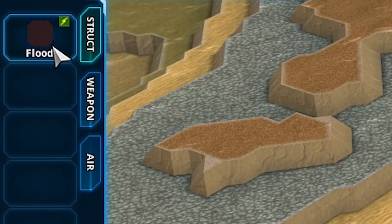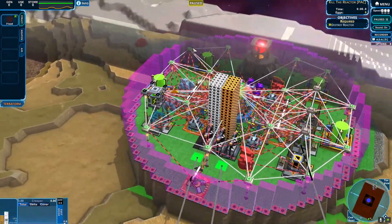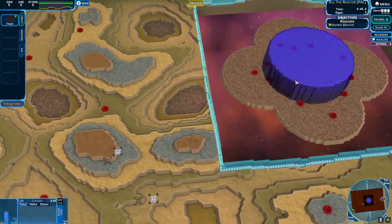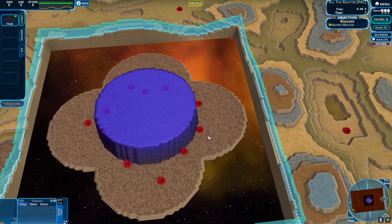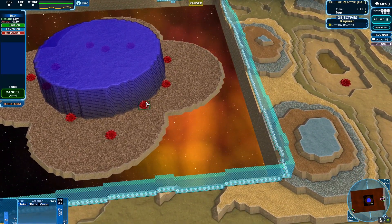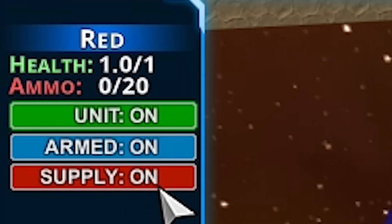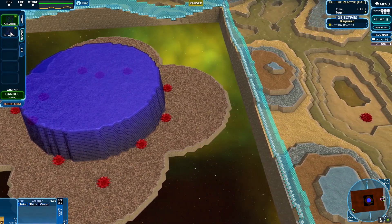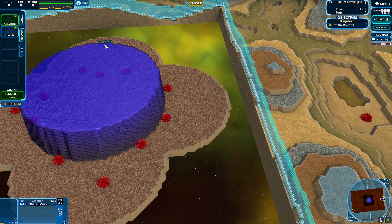We've had the creep lord before, and flood — my cursed long-time foe. Look at that big old reactor. We have to take out this facility in the bottom left. I only have this bit of creep. I'm pretty sure these guys are gonna make me creep red. These will be built — air swarm I think makes air units, and grounders I imagine make ground units. That's big brain.